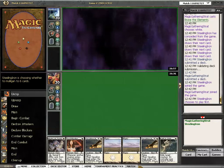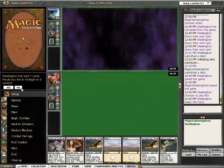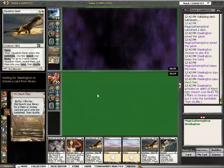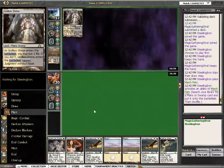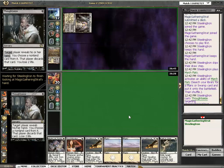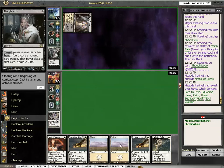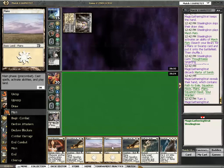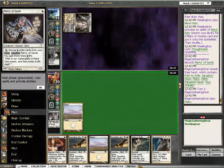I'm not sure about that sideboard. The Squadron Hawks are really taunting me that they should be something else, or that there should be a fourth. Thoughtseize — it's a new one, right? Or is it the old one? What does it take? Path to Exile, I guess. Is there anyone that agrees with the three Squadron Hawks idea? I'm going back to four, cutting either a Ranger or a Martyr. Let me know what you think, let me know what you want to cut.